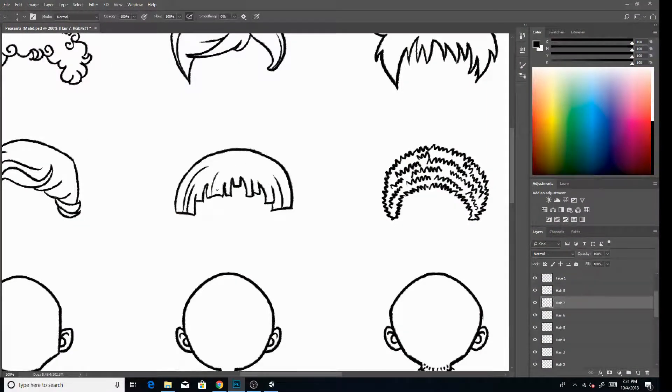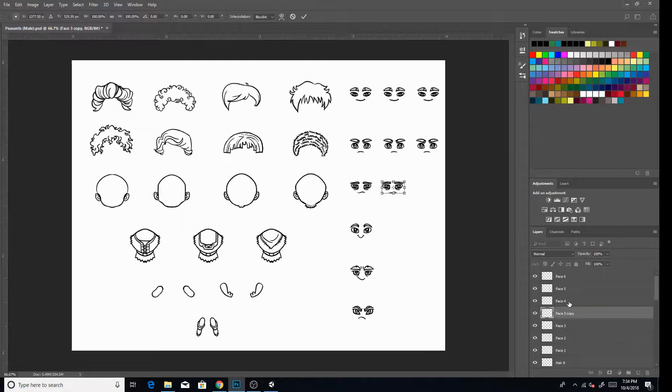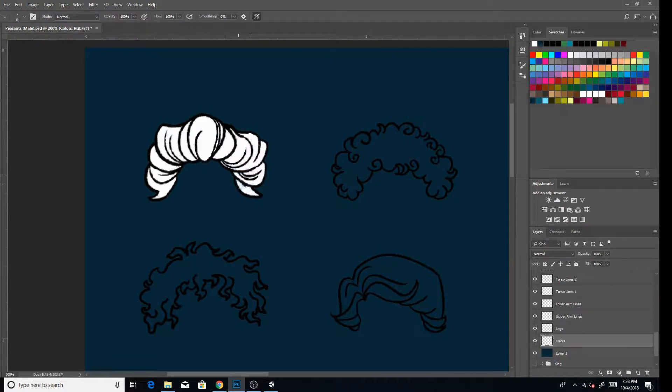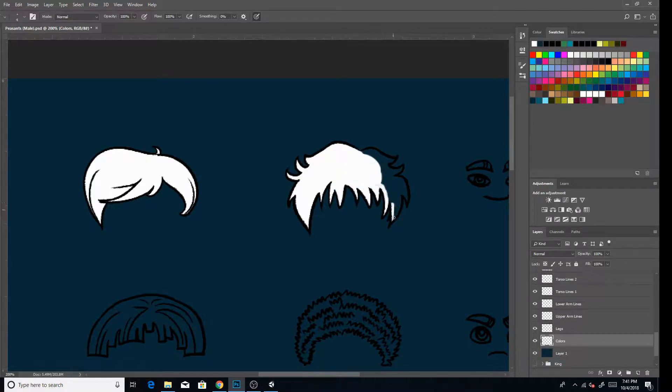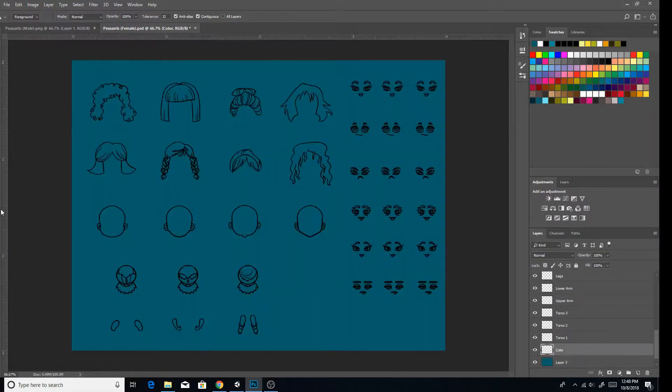Okay, here we go. I didn't remember to get footage of most of the drawing process for these sprite sheets, but you still get to see the important bits. Like I mentioned, we needed a lot of peasants. If you watched the earlier videos this week, you'll know you can build hovels, and as soon as you have places for peasants to live, they can start moving in. The computer needed to be able to randomly generate which ones you get, so potentially we needed hundreds of different variations. Drawing all of those from scratch would have been impossible, so we needed another solution.